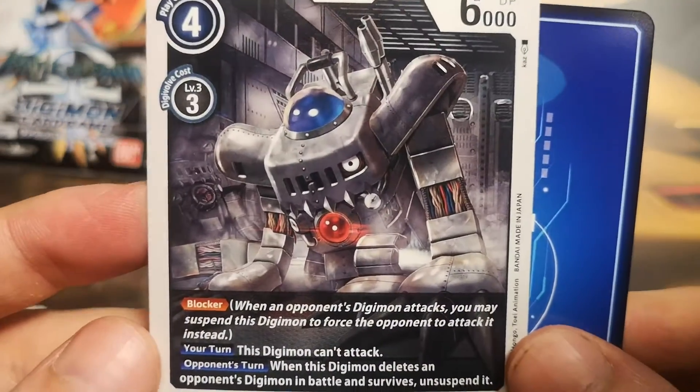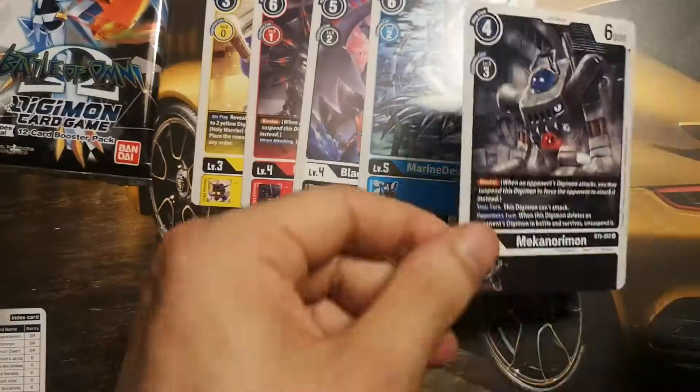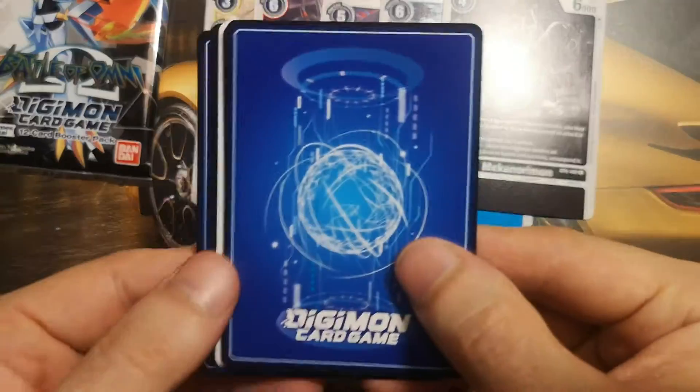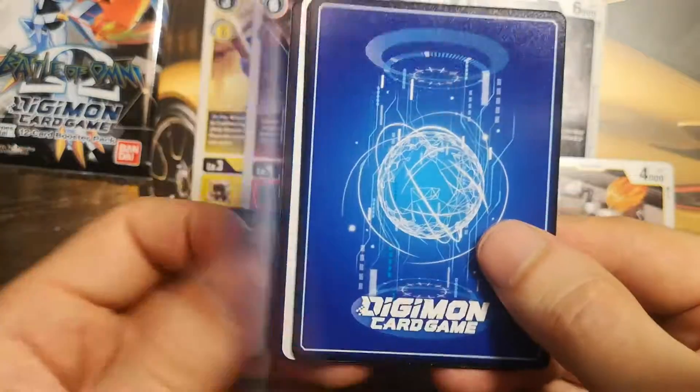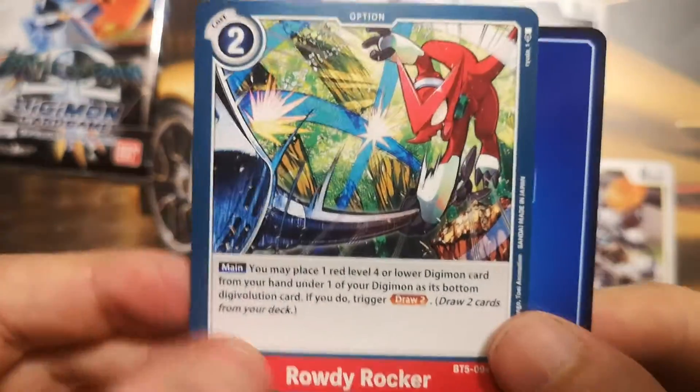Mechanorimon, 6000 DP — fearsome blocker. Then Gladimon, a yellow Digimon. And Rowdy Rocker, a red card.